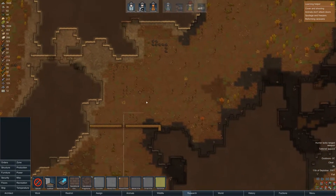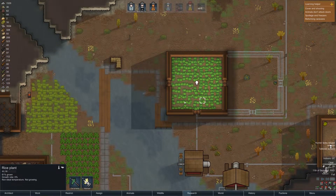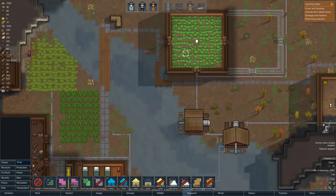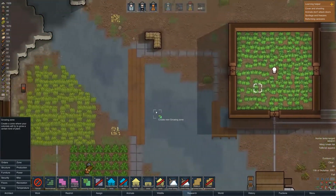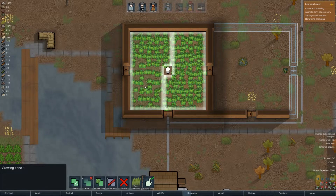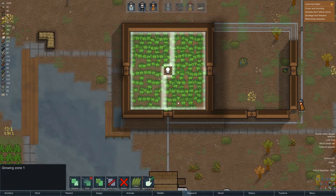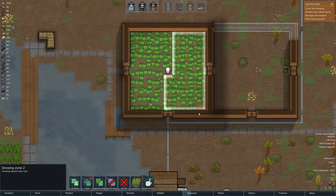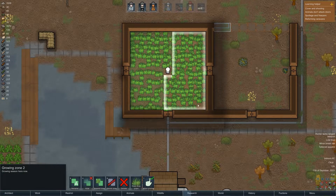I set up a couple of orders to do plant cutting to get rid of some of the trees up here and set up a new room over here for some more plants. We've got the rice growing and then we can do half rice, half something else. Let's have a look at our planting areas — zoning, growing zones. They're both on hay grass. So one zone is hay grass, then we've got rice on the other one. Good.